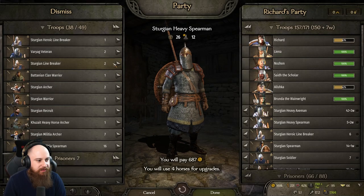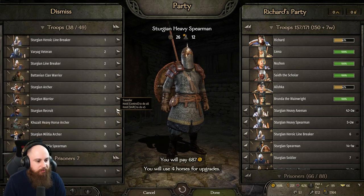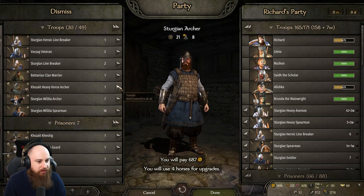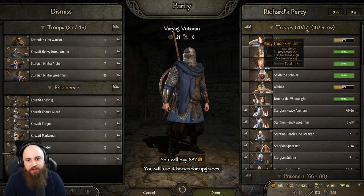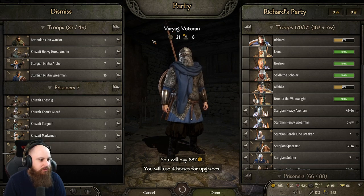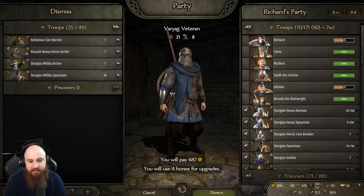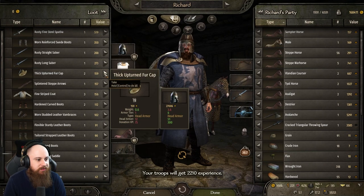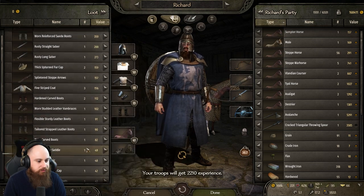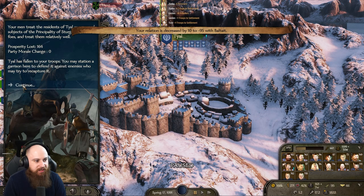Let's get more spears in — we don't want militia, we might as well take the recruits. Warrior archers — don't want the clansmen, I'll take the linebreakers and then we're just one shy of being full. More prisoners, yes — give me a war horse, give me a steppe horse, rest is experience for my troops.